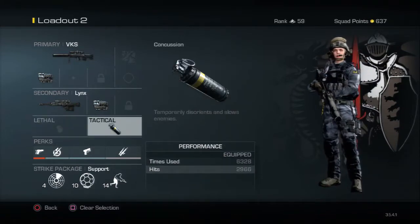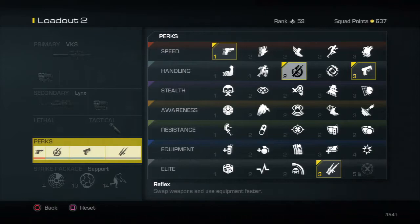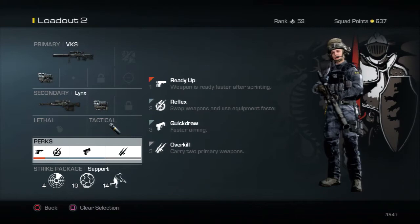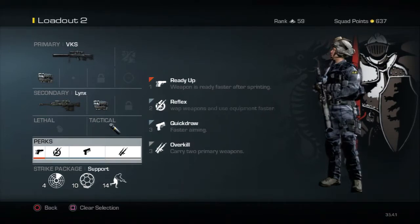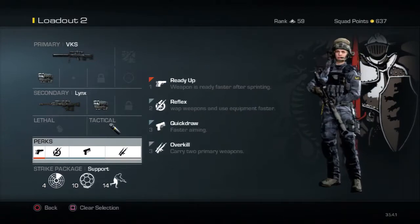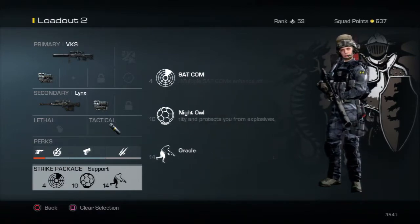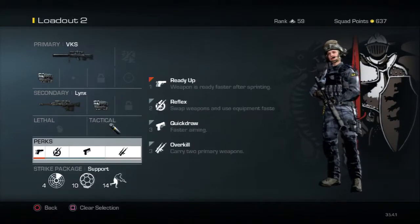I use a tactical here too because it's a Switch feed and it's really good to have stuns. For the perks I have Ready Up, Reflex, Quickdraw, and Overkill. Reflex so I can switch between the weapons faster, and Overkill so I can carry two primary weapons. I use the same killstreaks here — I feel most comfortable with these killstreaks, so I'll continue using them.